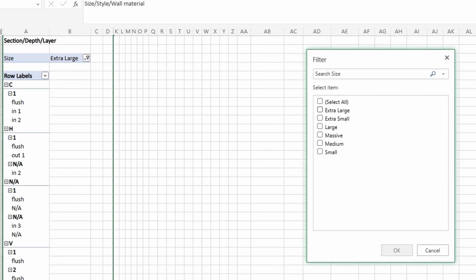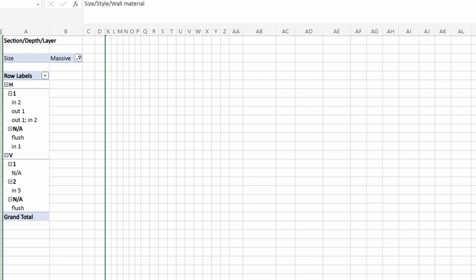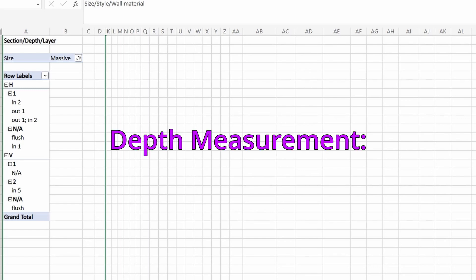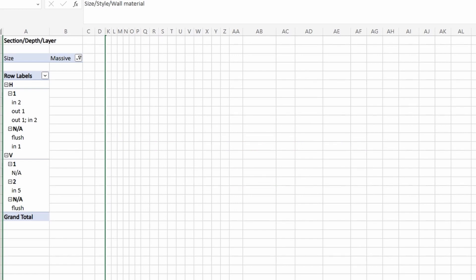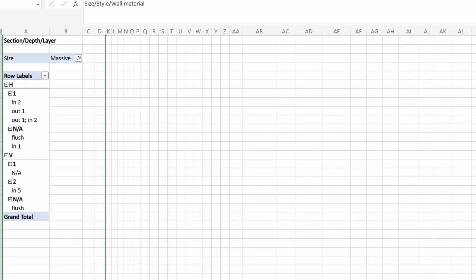Our final size category is massive. Surprisingly, we only have horizontal and vertical sections — no crosses. There are 8 builds in this size: 4 have a depth of 1, 1 has a depth of 2, and 3 have no depth. As for additional layers, there's not much of a pattern. Layers are usually going in towards the center anywhere from 1 to 5 blocks, but there are a couple that move out by 1.